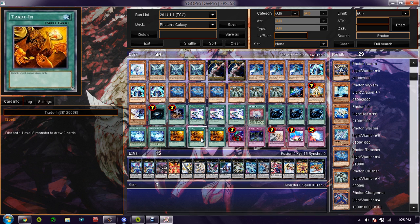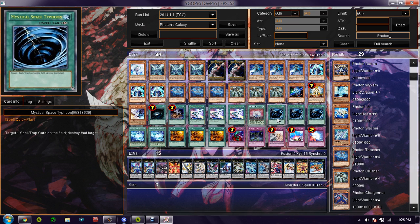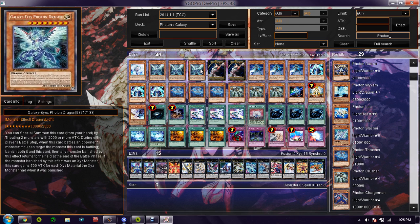I've had this happen to me — my opening hand was a Galaxy Knight, a Crusher, an MST, a Satellite, and a Lyla. Then I drew into Trade-In and I traded Galaxy Knight in, and I got another Trade-In and Photon Dragon. I'm like, holy crap, this is lucky as hell.